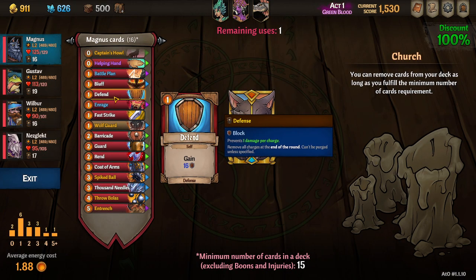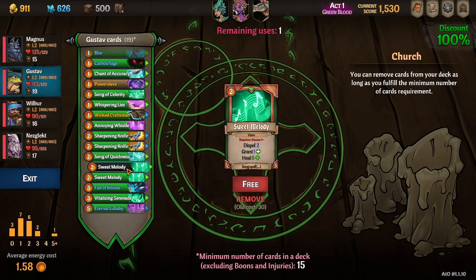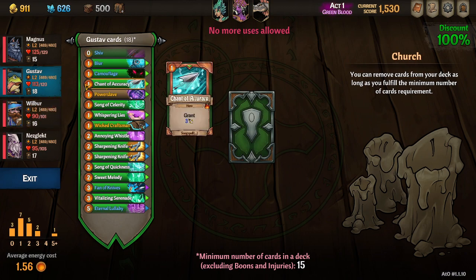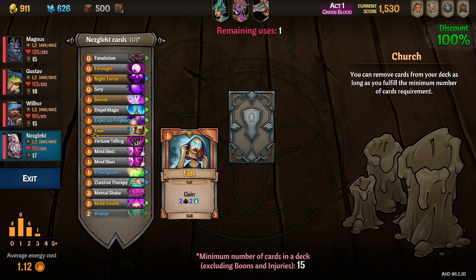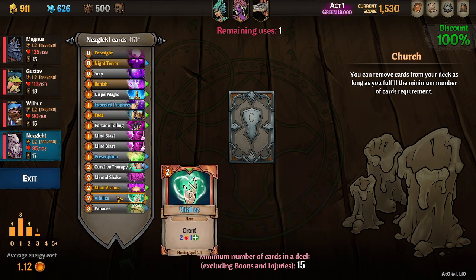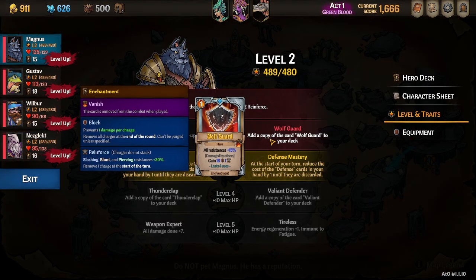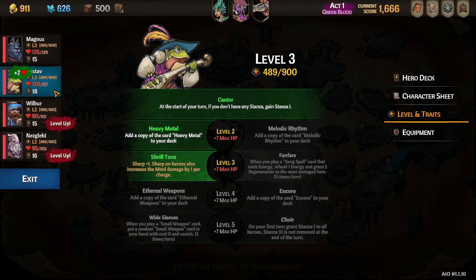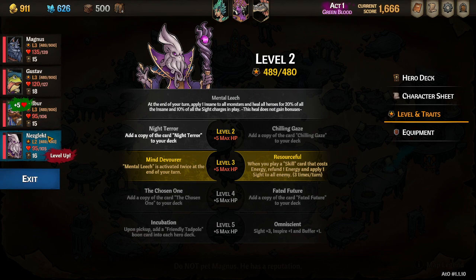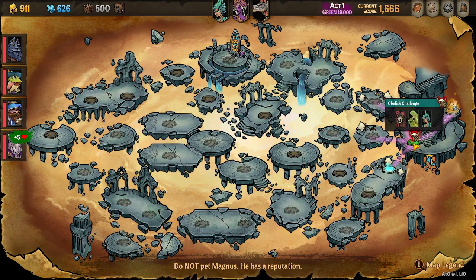So we'll go ahead and remove some cards that we don't want — we can get rid of the friend, we can get rid of one of the sweet melodies. Wilbur's deck is getting kind of big so we'll want to trim that down. Book of nightmares we're never going to play, and vitalize we can toss out. All right, let's go ahead and get our level three power spike — through defense mastery, shrill tone is going to be a massive damage increase. We'll take arc — that's going to be a massive damage increase — and we'll go resourceful to apply sight to enemies.